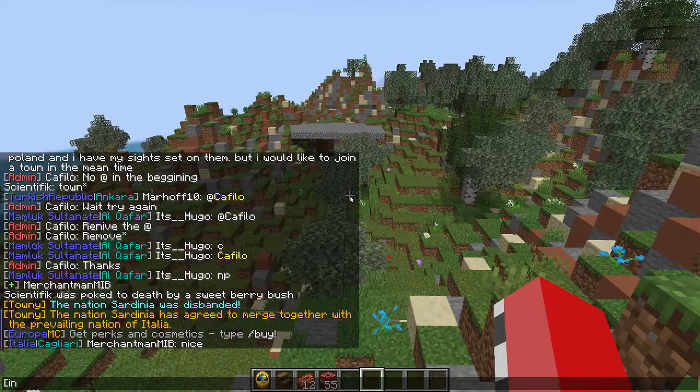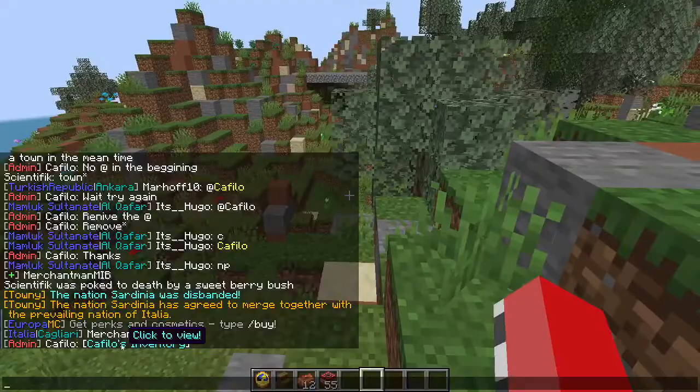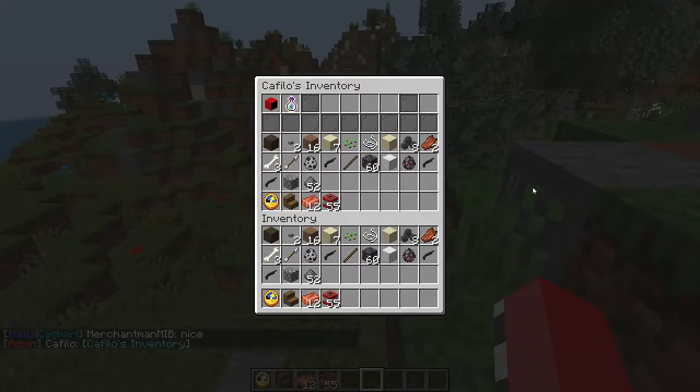Start off with [inv] like this and it will show off the players in your inventory. You click it and they can see your inventory.